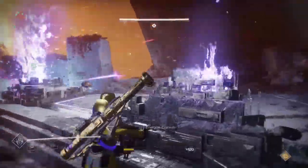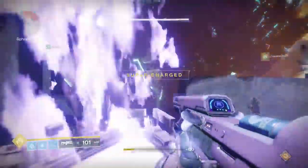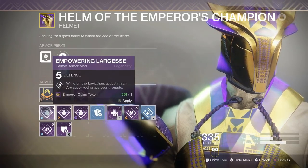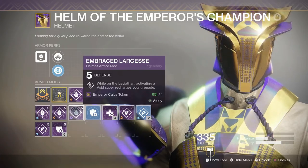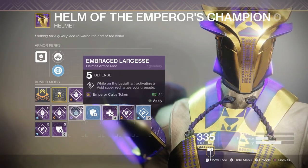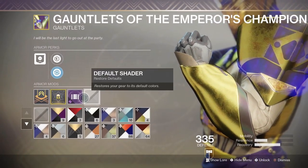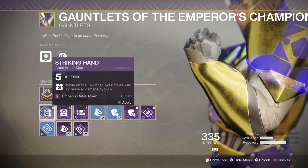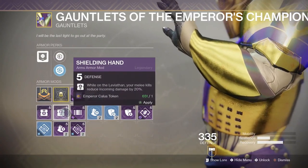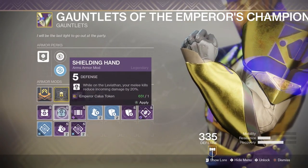Starting with the helmet, it has a selection of three exclusive mods. They say: while on the Leviathan, activating your super recharges your grenade. There is a solar, arc, and void variant, so you don't have one perk for all three, but that shouldn't be too bad since most people tend to stick to one subclass. For instance, I'm pretty much always a Celestial Nighthawk Gunslinger, so I'll only have the solar variant activated on my Hunter.